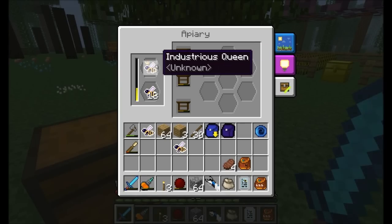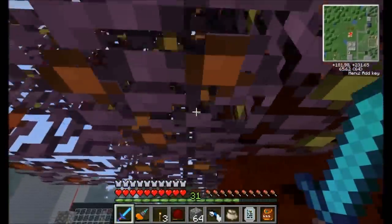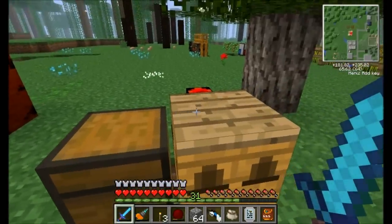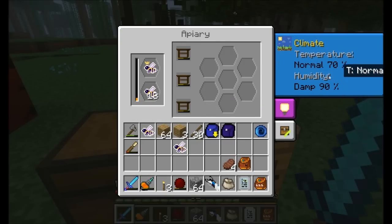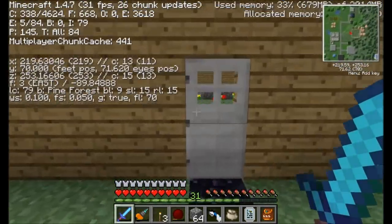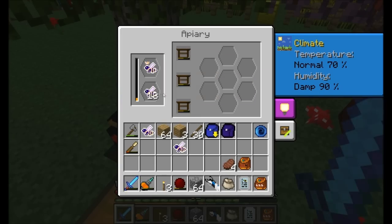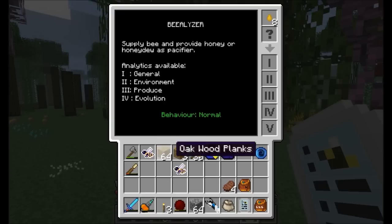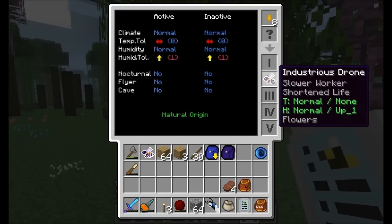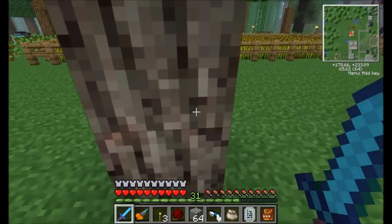I actually put Industrious bees in this apiary because I believe they have a little bit better effect on tree breeding, and I'm really trying to get a couple more walnut saplings. When I put them in here, it's a normal damp humidity area because we happen to be in a Swamplands biome. However, my Industrious queen is running diligently — because I've got this Industrious worker here that has the trait of humidity tolerance plus one. This bee has a little more tolerance to the humidity of the environment, allowed to be one level higher than normal, which is damp, and that's why it's allowed to operate here.